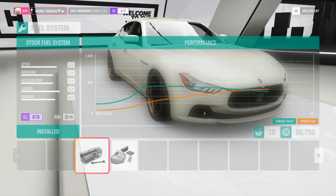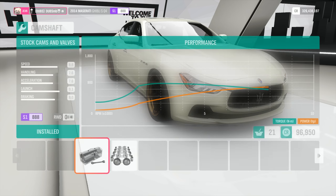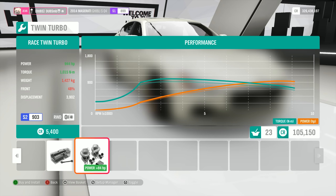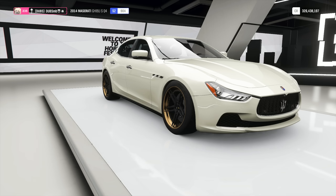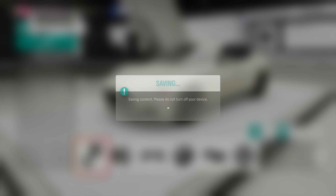Because again, this thing is still super heavy. We'll see what this thing drives like - I really want to see if this thing is decent to just hoon around for a bit. I don't really care about getting points or anything with this car. I just want to have a good car to drive around with. 957 horsepower, 1,400 kilos, 1,028 newton meters of torque - which isn't too bad. We have spent quite a lot of money on this thing.